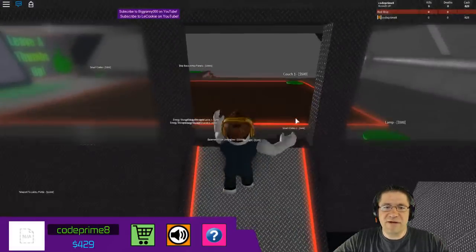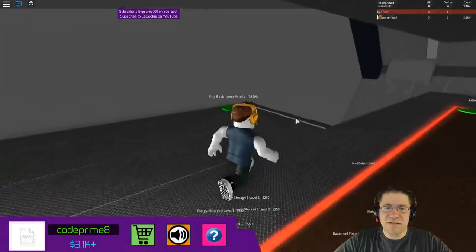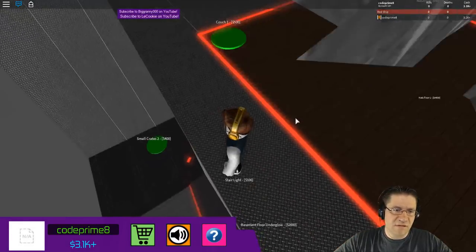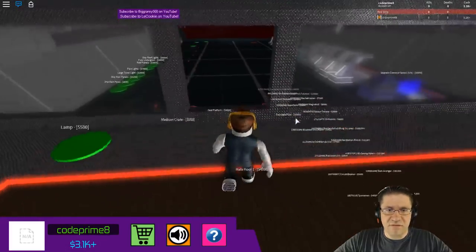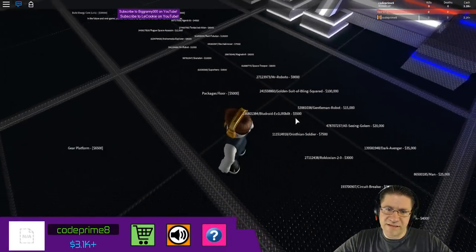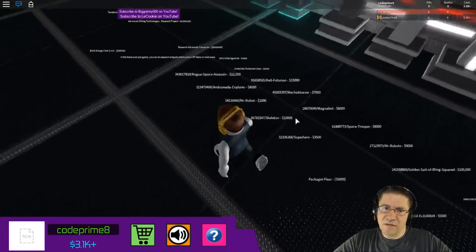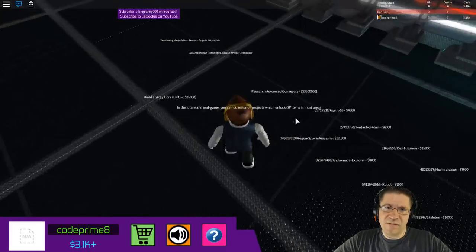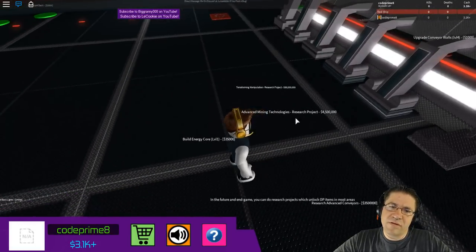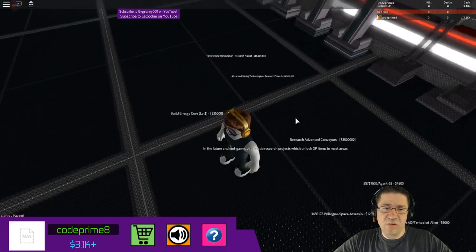750 — yes please, that way I don't have to jump anymore! 2,000 small crates, ship back armor panel — I don't know what that is. I don't know what half this stuff is, but there is a lot of stuff. Robloxian evil robot, gentleman robot, Agent 53 — I don't know. Trend Terraforming Manipulation Research Project — 85 million. Wow.